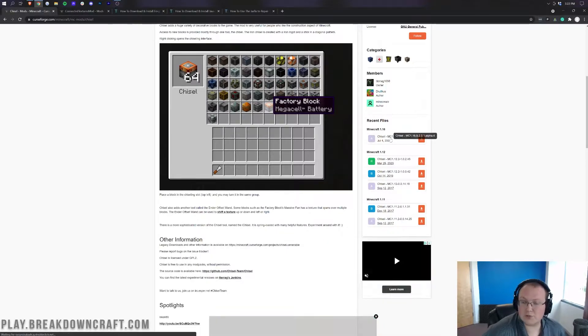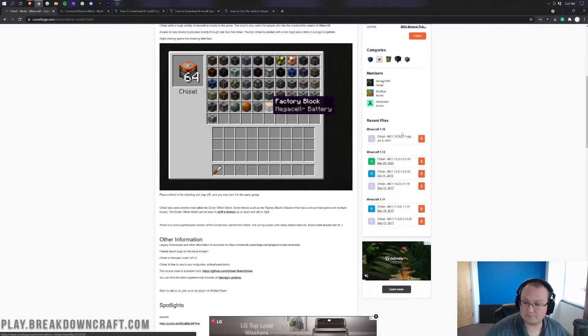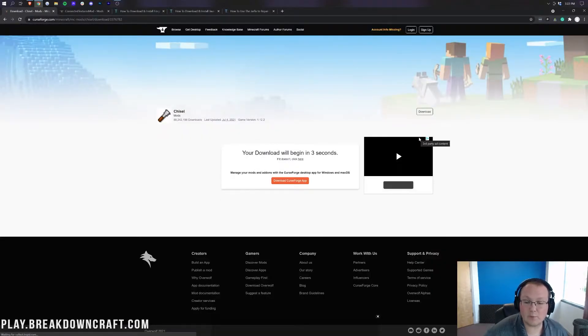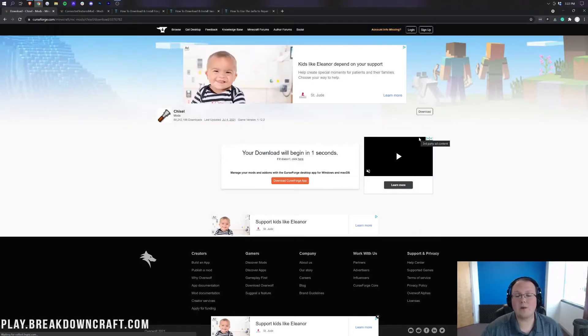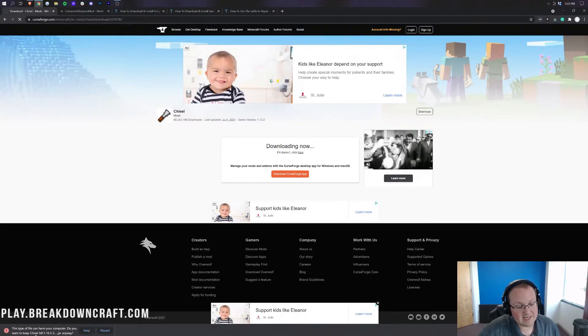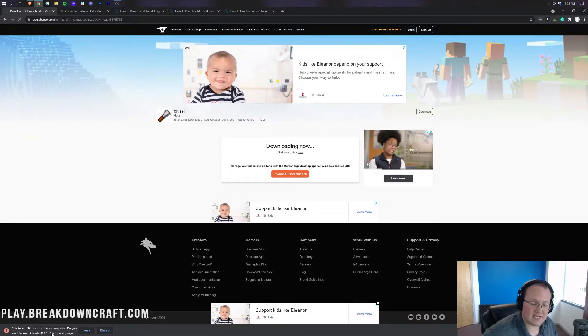Now, 1.16.5 shows you that this is the 1.16.5 version. Click the orange download button on the right-hand side and it will take us off to where, after a few seconds, Chisel will begin downloading. Once it does begin downloading, we'll be able to see in the bottom left — again — Chisel-MC 1.16.5, the 1.16.5 version of Minecraft. That's what we're focusing on here.